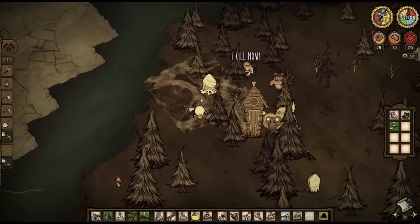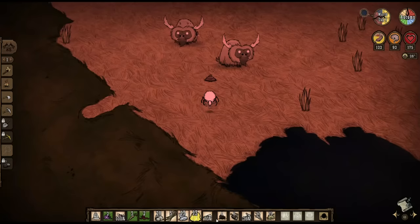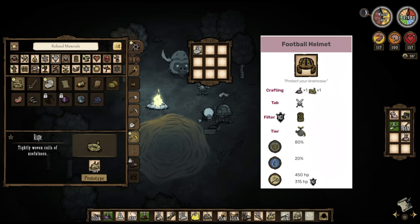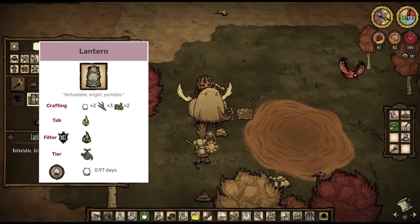Because pigmen attack on sight, I wouldn't hammer every pig house I see, since you'll end up wasting a bunch of time fighting pigs. Instead, hammer at least two since that will give you enough pigskin to make the beefalo saddle. Once you find the beefalo, feed it a bunch until it's night, and then go back and shave the other beefalo to obtain the four beefalo wool you need for the saddle. Once you have the ingredients, make an alchemy engine and craft the saddle. You should also make a football helmet if you have the pigskin for it. You also want to explore one cave entrance to get the light bulbs required for a lantern. Once you have the lantern, the saddle, and the football helmet, you're ready to begin exploring the map.